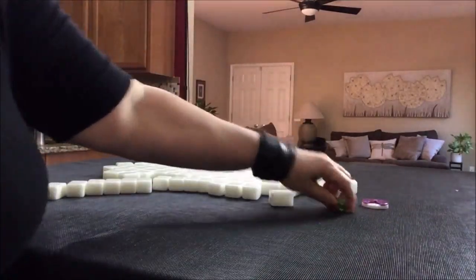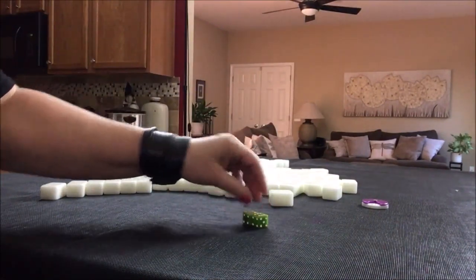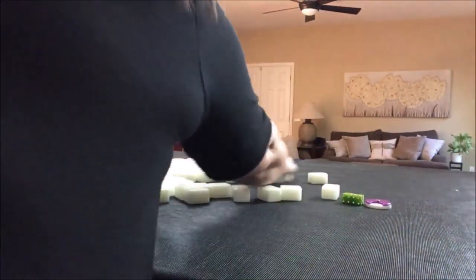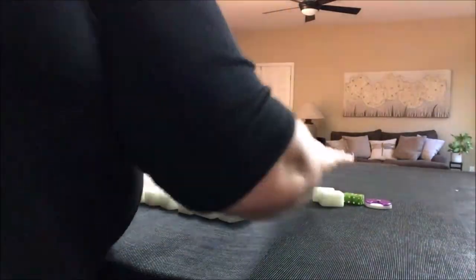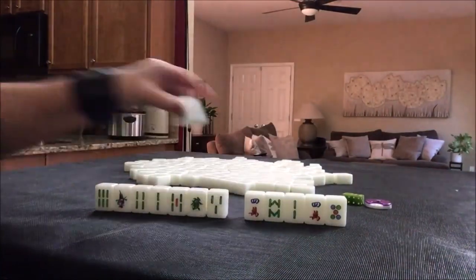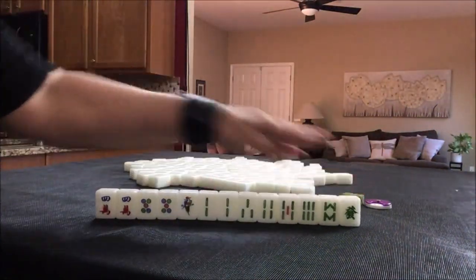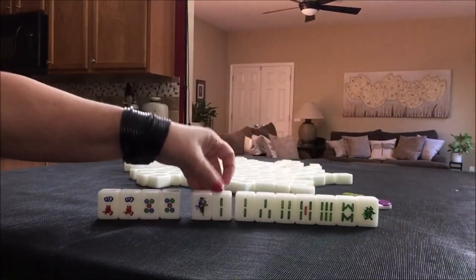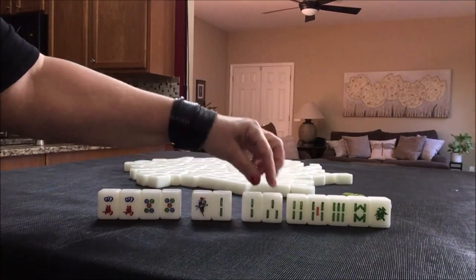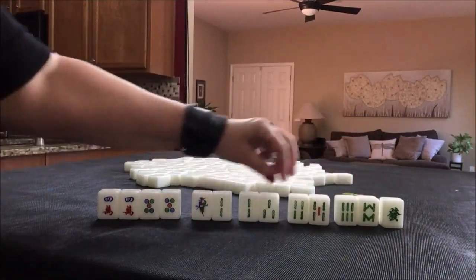West round. I rolled an eight, so we're going to be player four again. This will be interesting because we have a lot of bams. We have one, two potential chow, two, three potential chow, four, five potential chow, six, eight potential chow — one, two, three, four blocks. So we need a three here, a one or a four here, a three or a six here, and a seven here.